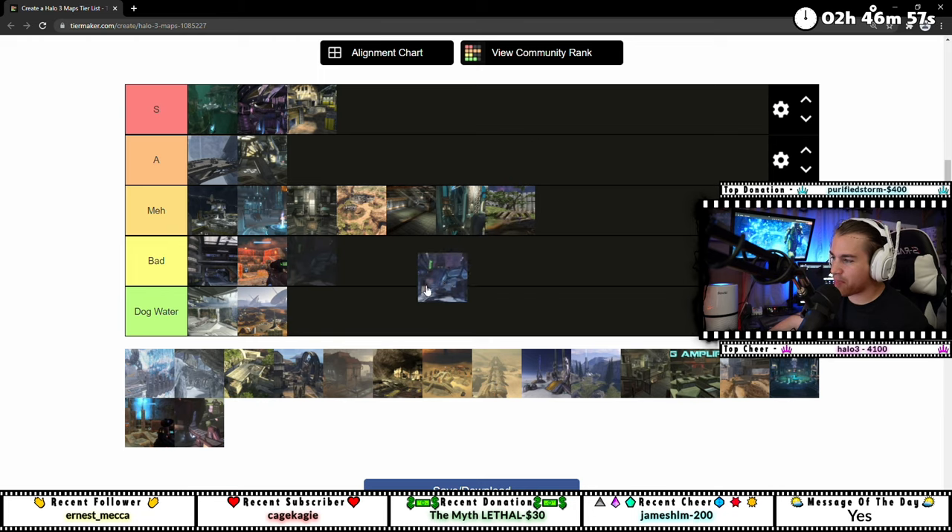Icebox is basically Turf from Halo 2 and it's a Halo Online map. I do like this map — aesthetically it's really cool, and I did always like Turf from Halo 2. But I can't put it A tier, it's meh.